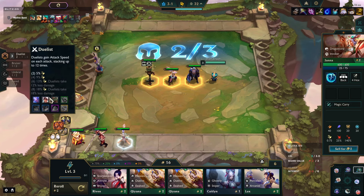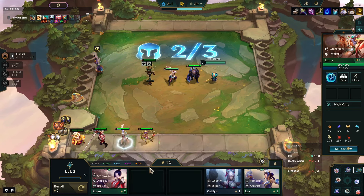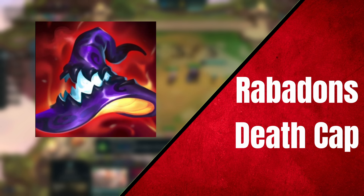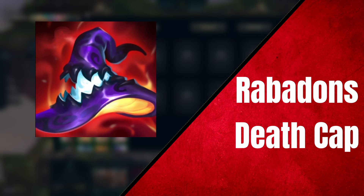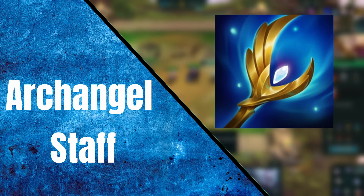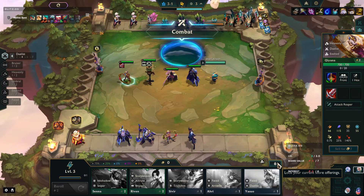Hello everyone, I'm Squid, and wow it has been a while, but finally I can say we are back with another item battle. In the red corner we have the premier AP item in standard League, but is it as good in TFT? It is Rabadon's Deathcap. And in the blue corner we have Archangel Staff — can its scaling beat out Rabadon's? Let the fight begin.